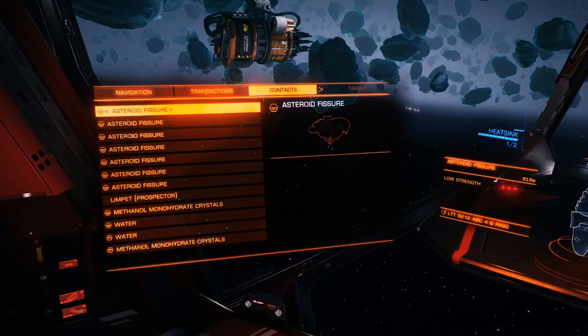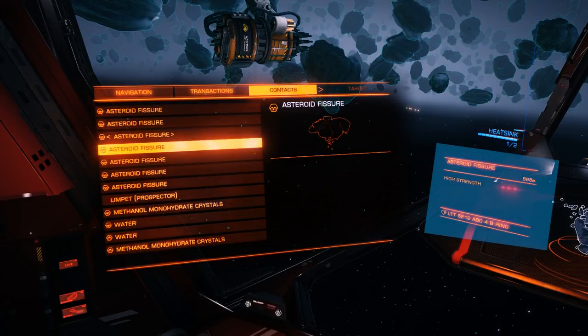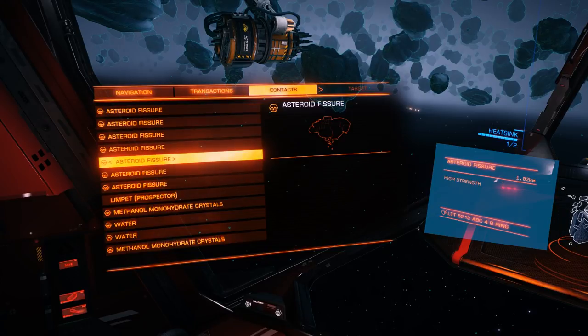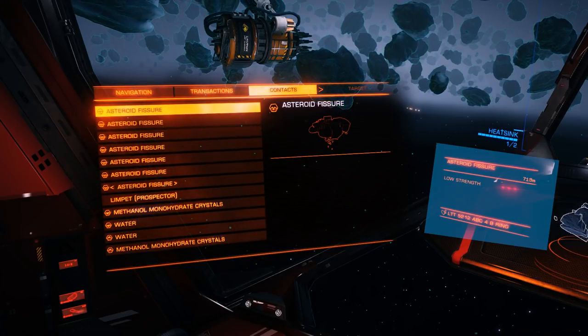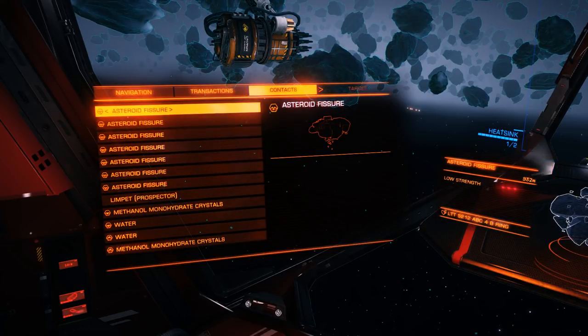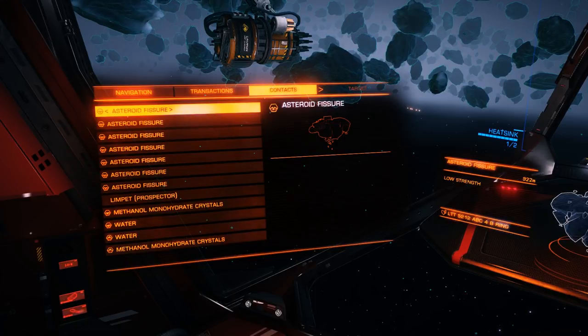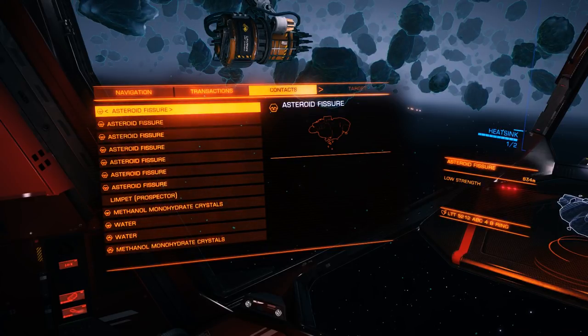Now that you have prospected the asteroid, check your Contacts panel — you'll see that the asteroid has fissures. As you cycle through these, you'll notice that they have different strengths. There are three types: low, medium, and high. Low-strength fissures are areas of weakness on the asteroid — damaging these will do significant damage. High-strength fissures are extremely resistant to damage, and hitting these will do low damage to the asteroid. Average-strength fissures, as you might expect, are in the middle.